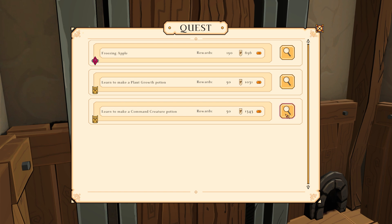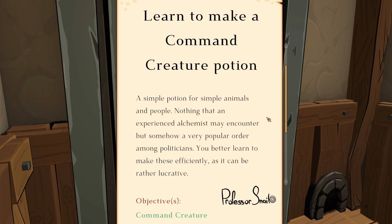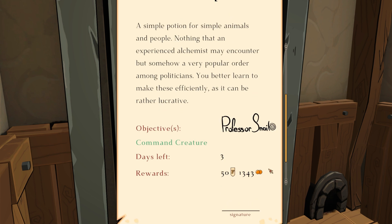I'd like to learn how to make the command creature potion. A simple potion for simple animals and people. Nothing that an experienced alchemist may encounter, but somehow a very popular order among politicians. You better learn to make this efficiently, as it can be rather lucrative.